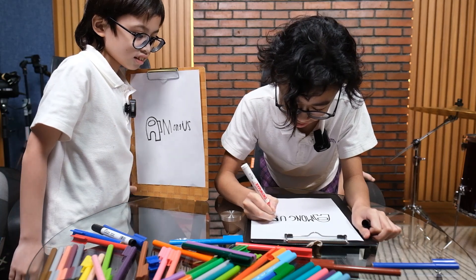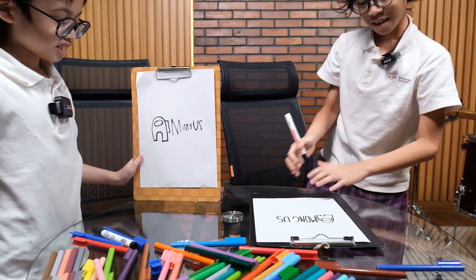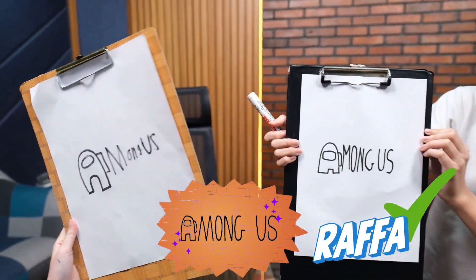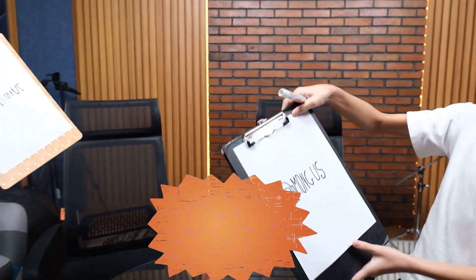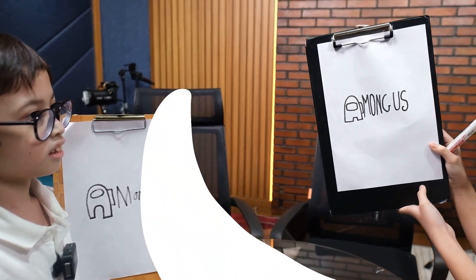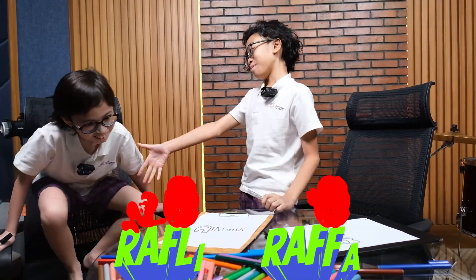Let's see — three, two, one, go! Yes! Oh my gosh! Kakak got 30 points and Rafa got 20 points. Another point — it's only one because Rafi also got the same. Who won? Rafa got 50 points — only by 10 points. GG!